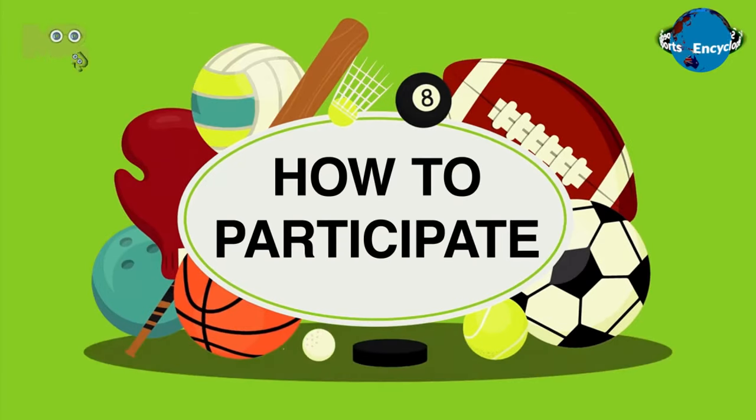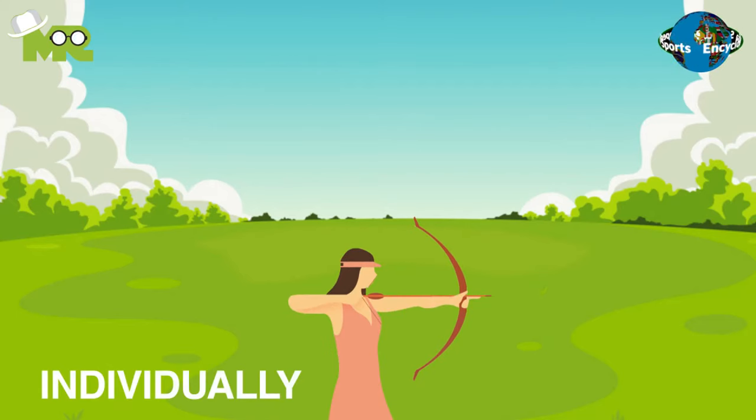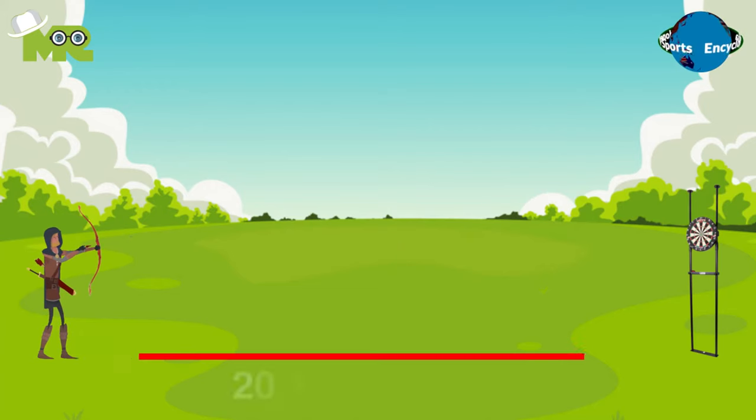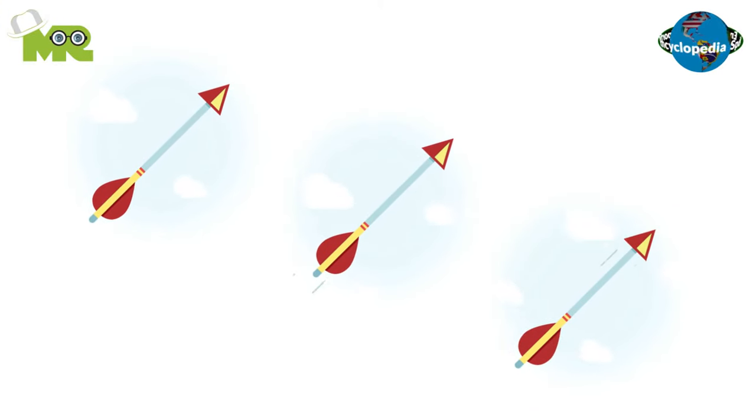How to participate in dartery? Dartery is a game capable of being played individually and in teams. All teams or individual players are required to stand at a 20-yard mark and shoot their target from there. In each team, players get to shoot three arrows.